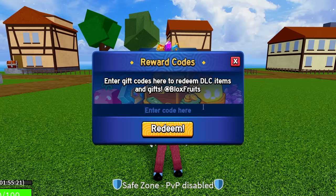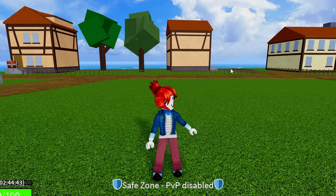The next code is SUB2NOOBMASTER123 — enter in Sub to N-O-O-B-M-A-S-T-E-R 123 and hit redeem. That code is going to give you guys 20 minutes of double XP. The code after that is SUB2GAMERROBOT_EXP1 — all caps, Sub to Gamer Robot underscore EXP1. Hit redeem on that. That code right there is going to give you guys 30 minutes of 2x XP.